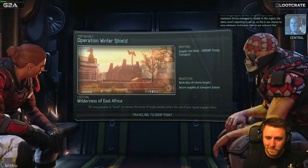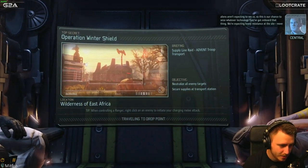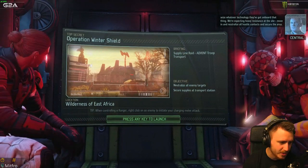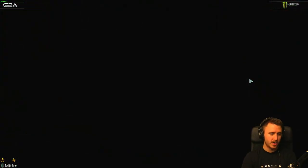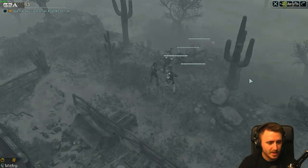Guys, it'll be fine - neutralize all the enemy targets to secure the supplies at the transport station. There's two separate types of armor: the one you just got is like a nano weave under armor, then there's traditional armor which you still haven't researched yet, but you should. Alright, I will. We're doing this mission first. I'm prepared, I'm good. This will be easy. Look at us dropping in - it's fucking lit.